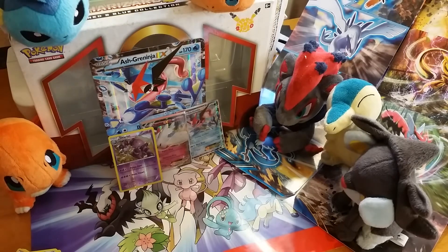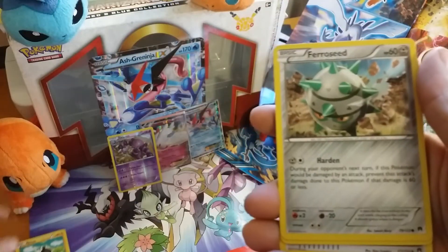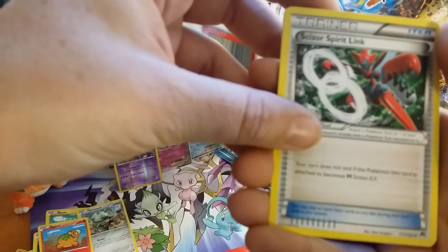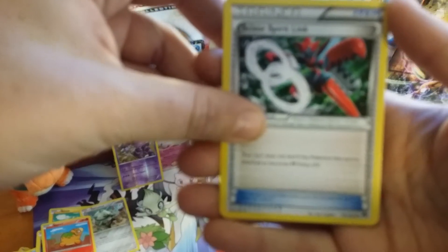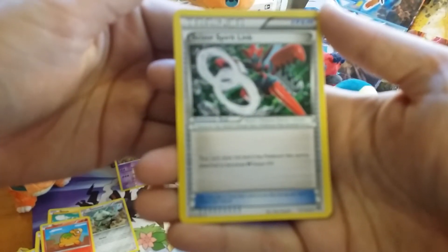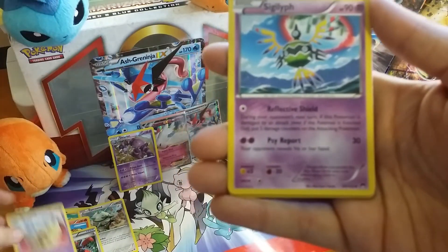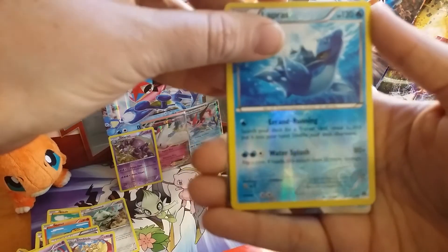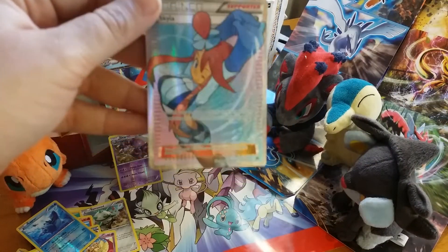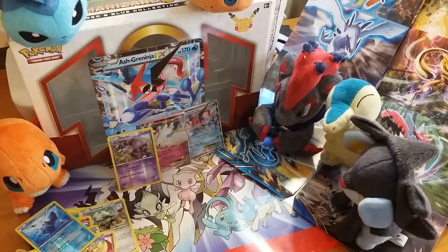I have to maneuver my arms now. Swanna, Ferroseed, Fluffeh, Pansage — we have a Scissor Spirit Link, a Dual Blade, a Helioptile, reverse holo is a Liepard — I have like a jillion of these. Oh, check that out — this is my second full art Skyla! So Lucky Pack Friday was actually pretty good for this Ash Greninja box.